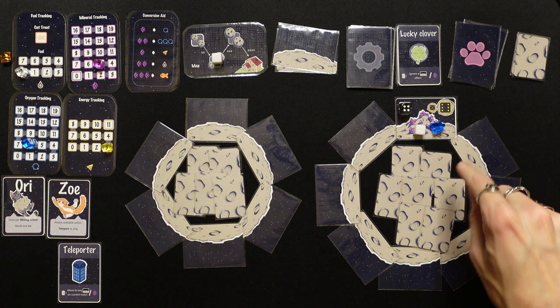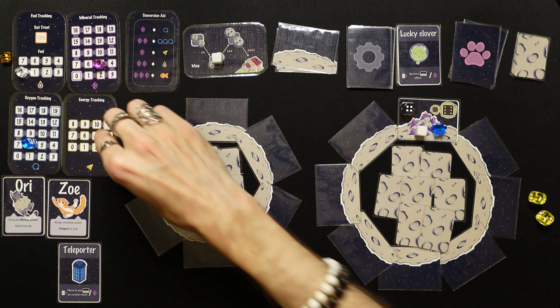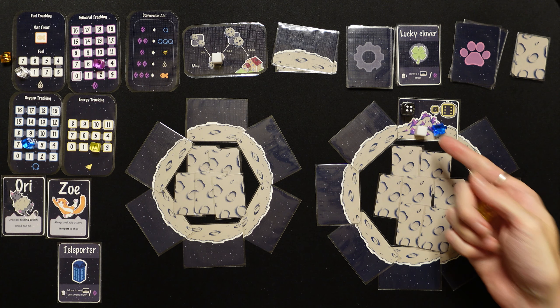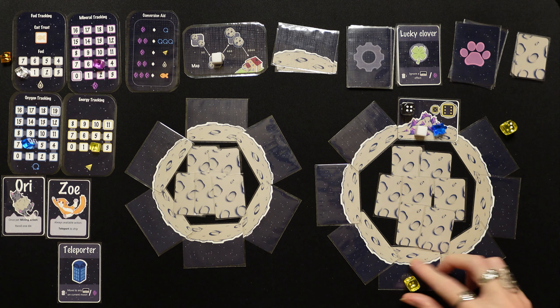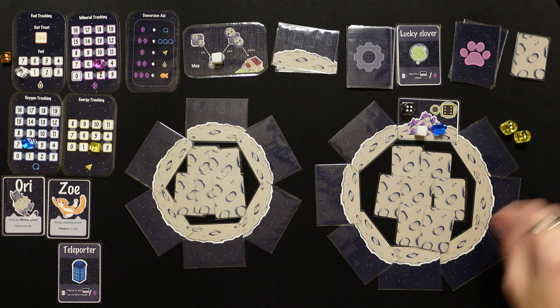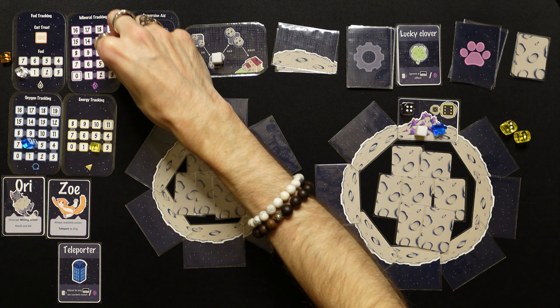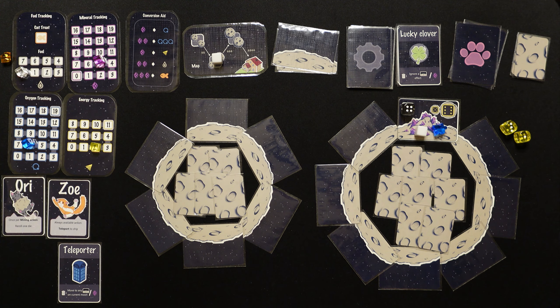We start on the big moon. We land on a mineral patch that needs sixes to mine. With only one energy, we debate whether to try. We spend one energy — Ori please! Got a one, not a six. We're not mining there anymore. We decide instead to focus on staying alive rather than trying to get all five cats.